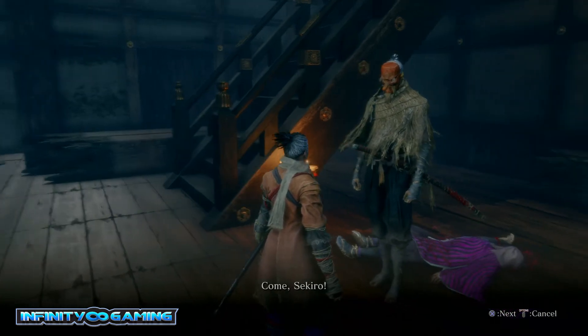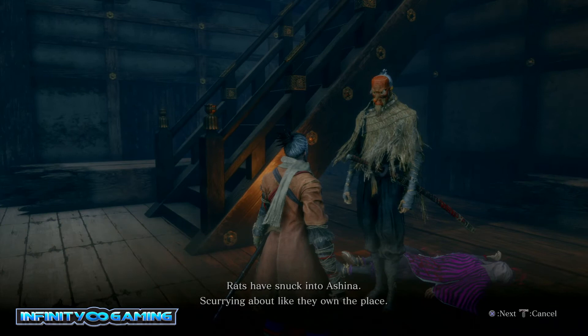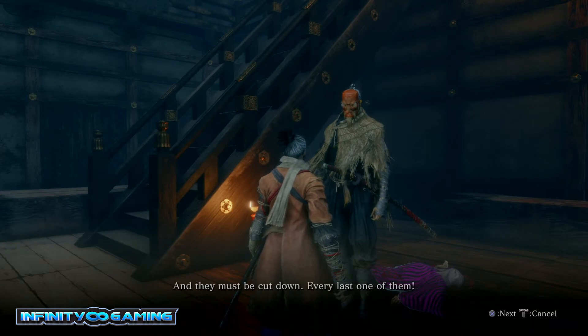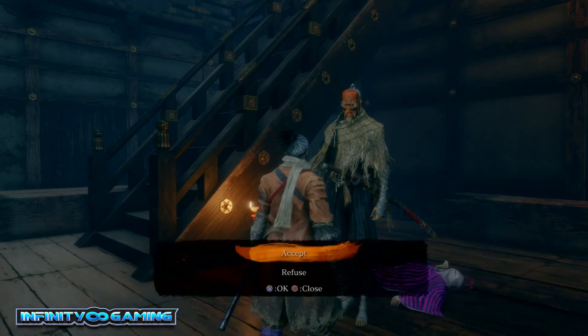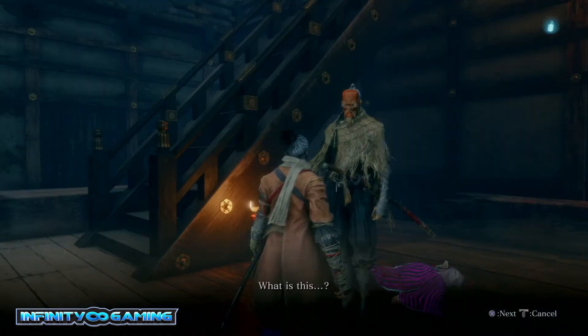The NPC says: 'Come Sekiro, go hunt some rats with me. Rats have snuck into Ashina, scurrying about like they own the place. It seems you have a talent for killing. What will it be, Sekiro?' Of course we accept. Once we accept, we will get the paper that says where the rats are approximately — but you don't need to read that, I will just show you where to go.